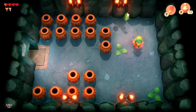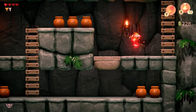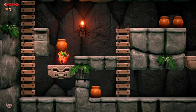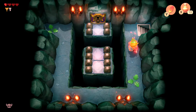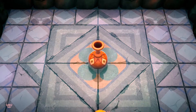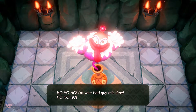Go ahead and go down the stairs. In order for the platform to go down, you're going to have to carry a pot with you. Give yourself enough room just so you can squeeze through. And then you're going to face the boss. Don't worry about those other two treasure chests we left — one is rupees and the other one is the owl beak, which you don't really need.